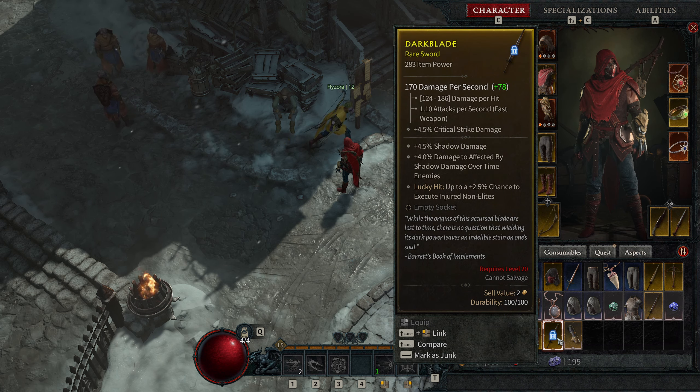This is the item. As you can see here, it drops at level 20 — I was below that level so it was locked — but this is the Dark Blade. It has damage per second, damage per hit, shadow damage, damage to enemies affected by shadow damage over time, and lucky hit. So this is a rare sword called Dark Blade that drops from that particular extremely rare enemy.